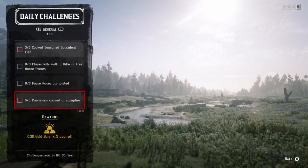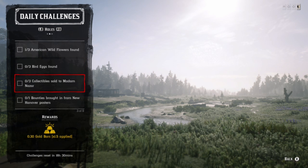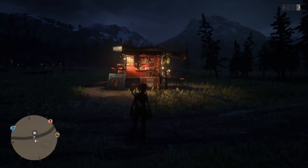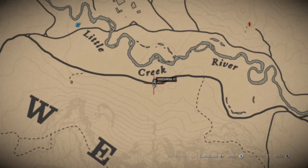My girl tried to wake me up and that didn't work either. We also have a showdown that we have to do, and you also have to do posse races — that's basically the whole list. I'm only going to cover the wildflowers and bird eggs for the role challenges. Madame Nazar's location today is going to be in Big Valley, along the river just under Little Creek River.